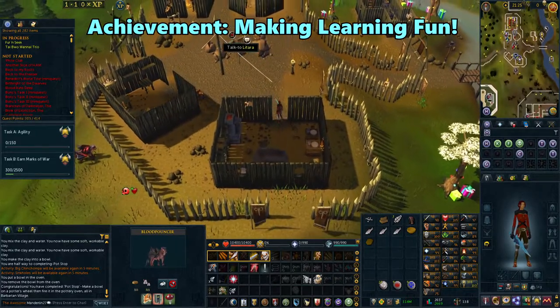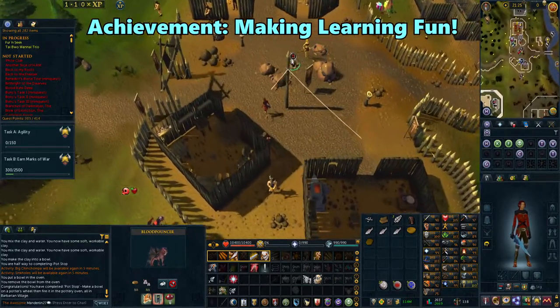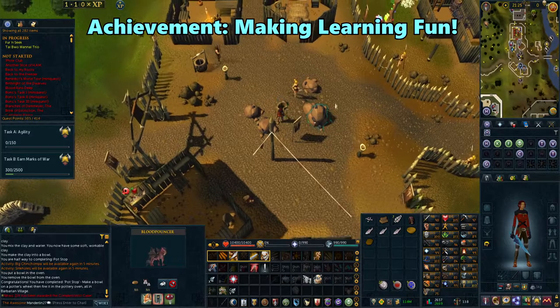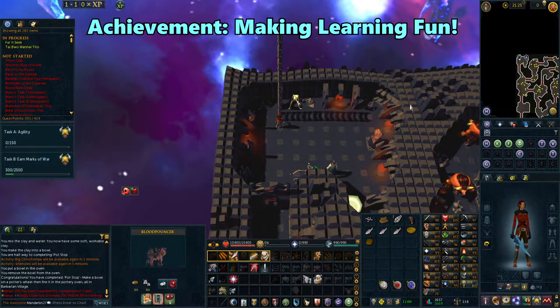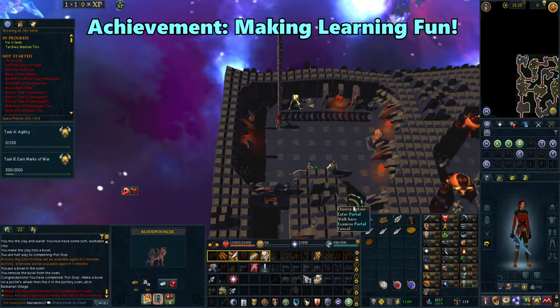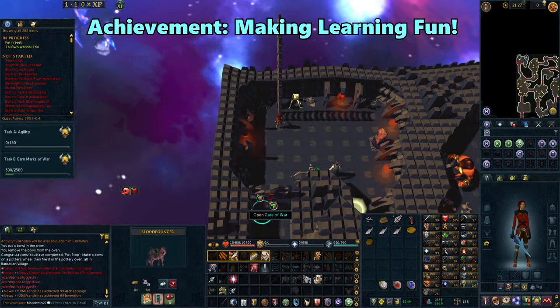Next up, go to the middle of the village and head down the ladder into the Stronghold of Security. For this achievement, you need to reach the second level. If you're a high enough combat level, you can use these portals on the floor to quickly navigate through, otherwise just follow my path.